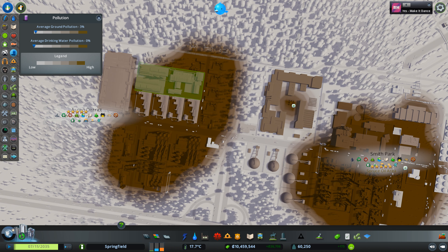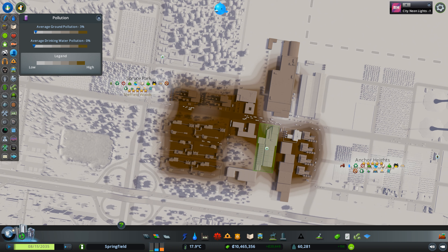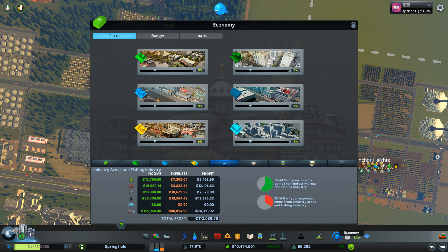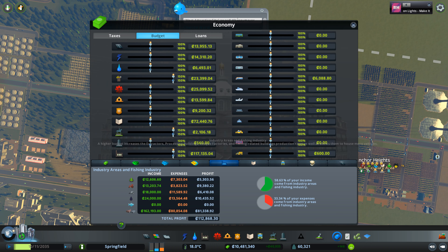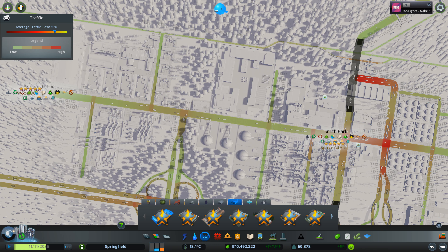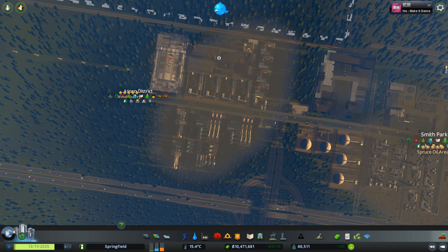There is some pollution from garbage though — what can you do about garbage? This is my metals and ore industry, this is my oil industry, and this is my pulp and paper. There are a lot of unique factories dotted in here too. On my budget screen, industry areas and fishing industry are maxed out, and I've built all of the unique factories except for shipbuilding.